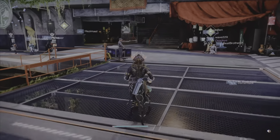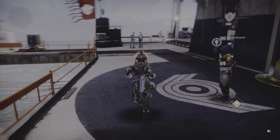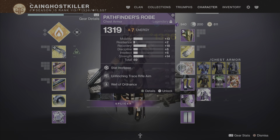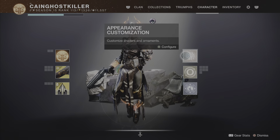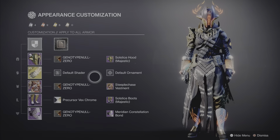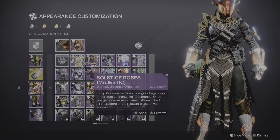One guy in the comments asked how to get ornaments — it's quite easy. In the new update you press Triangle, then press X on your breastpiece, and you go to your breastpiece.